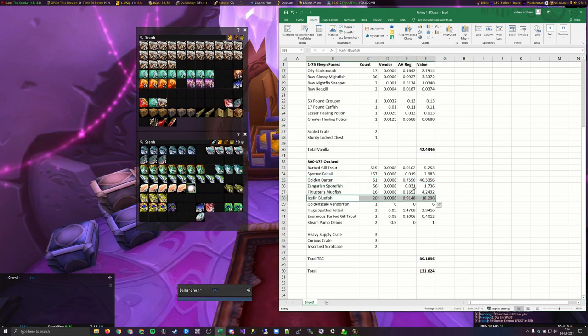Those are kind of the two biggest value things. I wouldn't really look too much at these items down here — these are sort of the novelty items. For a total of 131 gold — that's the number I've come to, based on auction house region market value.